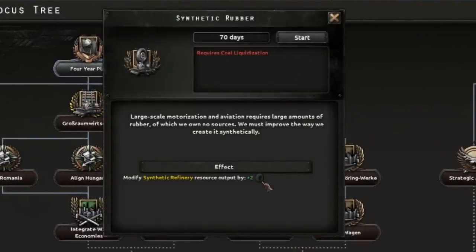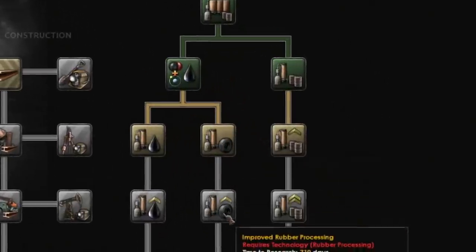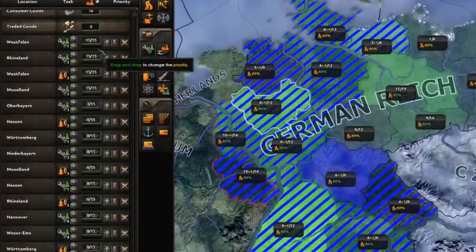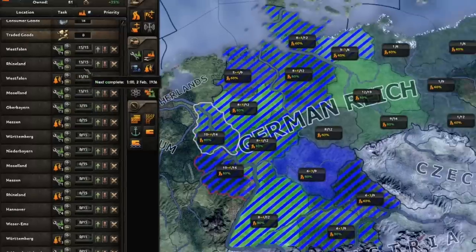This focus will increase the refinery output by plus two rubber, effectively tripling the yield you get from a single refinery. You can further increase this in the industry tab by researching the rubber processing techs, which increase rubber output by plus one at each level. To balance your resource needs versus your mill production, I like to have two lines of mills being produced and then one line of refineries, especially as you start to produce planes and other rubber-intensive equipment — your rubber production will grow alongside your demand.